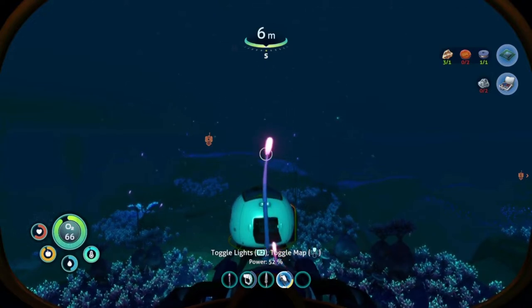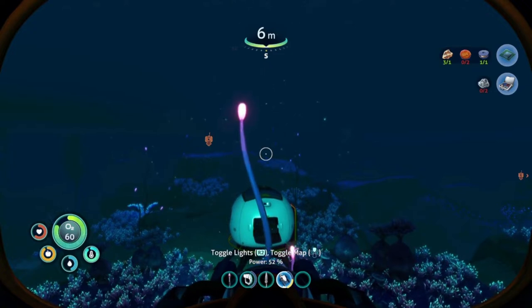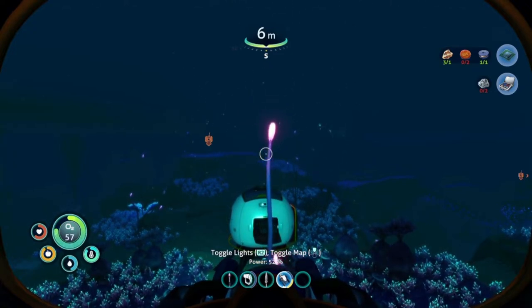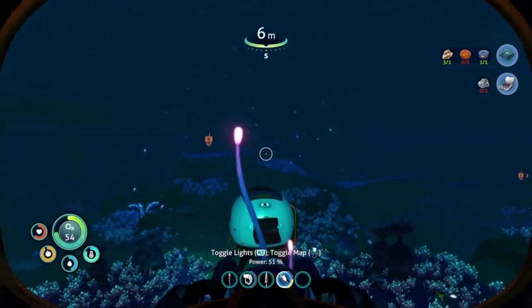Hello everyone, today I'm going to show you where to find table coral samples. We're going to the south — the distance of the location is about 140 meters from the drop pod. The minimum requirement is a sea glider, compass, and survival knife.